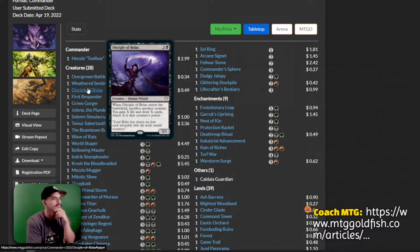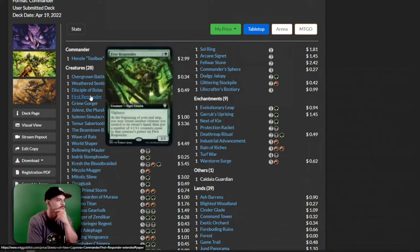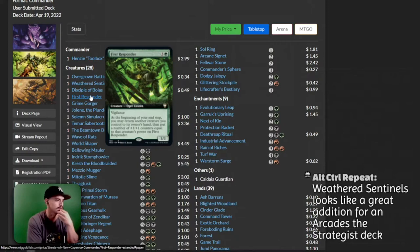You got a Disciple of Bolas over here — it's a good card, easy to get, helps you to get other creatures to your graveyard. You got a First Responder. At the beginning of your end step, you may return another creature you control to its hand, then put a number of plus one, plus one counters equal to that creature's power on First Responder. This is a fantastic card — I have probably seven commander decks that could use this card, just being able to for free put a creature back to your hand to use it again.